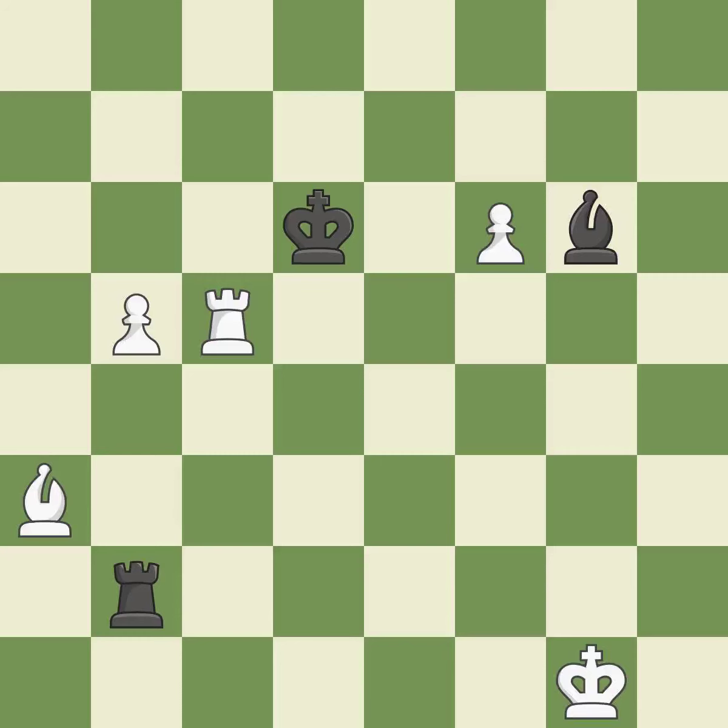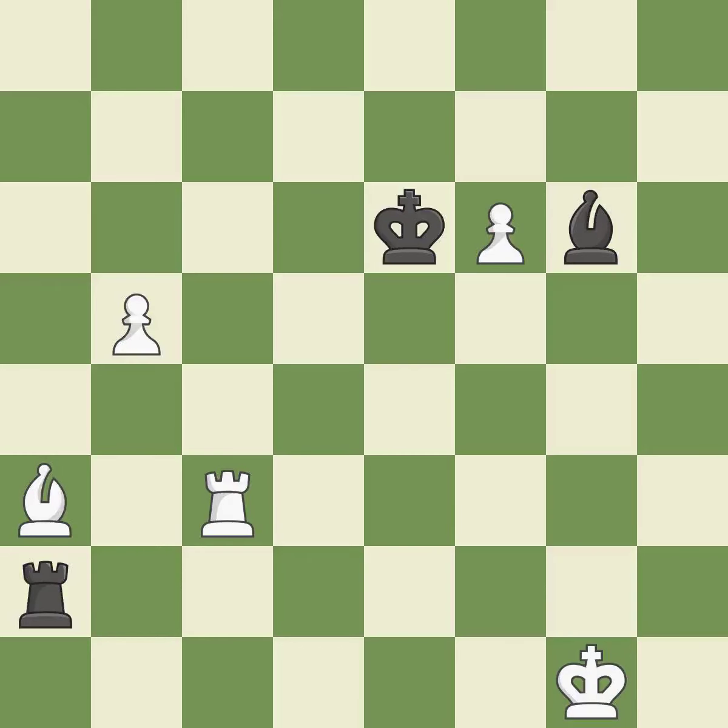This move puts the rook on a safer square — it is best. Only one move worked there, and this wasn't it — it is a mistake. There was only one good move there. This overlooks a better way to evade the check from the opposing bishop — it is a miss. This threatens to push a passed pawn towards promotion. This missed a move that would have produced a winning position. This misses an opportunity to defend a pawn that was under attack — it is a miss. This is the only good move. This prevents the opponent from being able to push a passed pawn towards promotion — it is a great move.